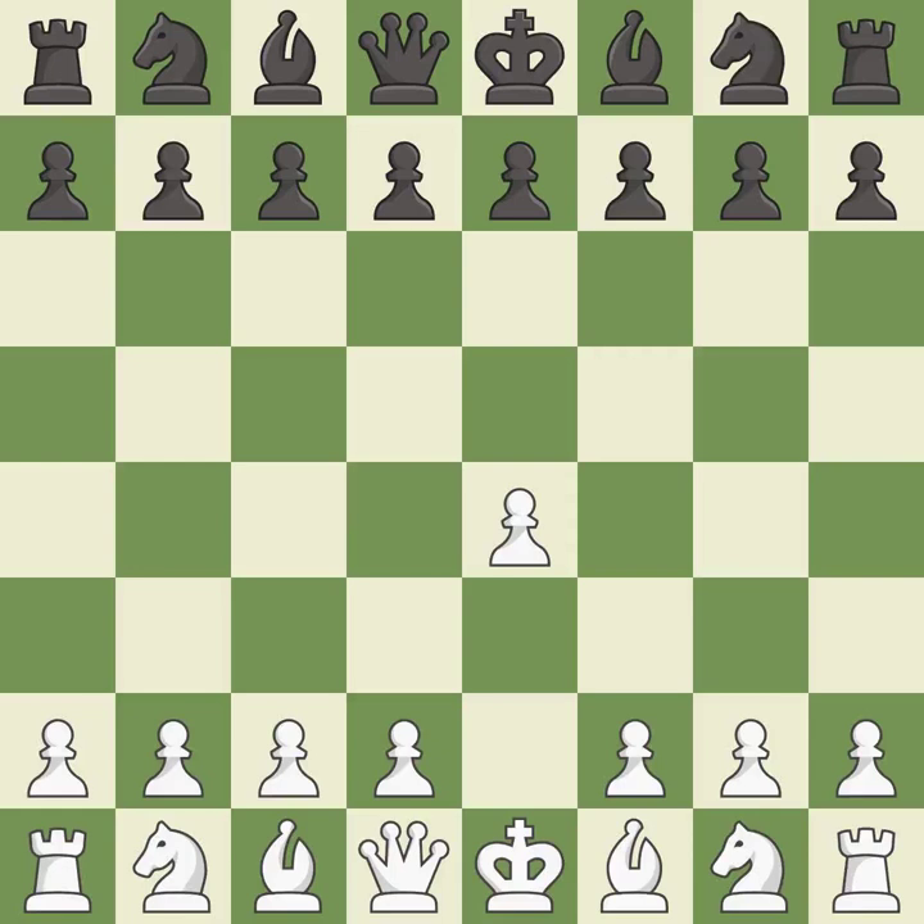Opening with the king's pawn controls the center and opens up the light-squared bishop and queen, often leading to sharp games. The Pirc Defense begins with d6, controlling the e5 square and preparing for Nf6. d4 takes full control of the center and opens up the dark-squared bishop. g6 prepares to fianchetto the dark-squared bishop to g7, where it will sit on the long diagonal.